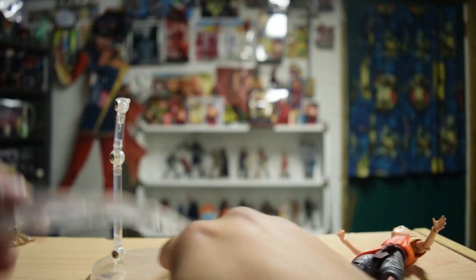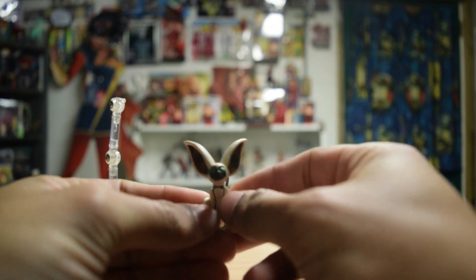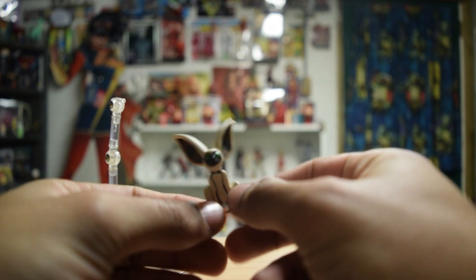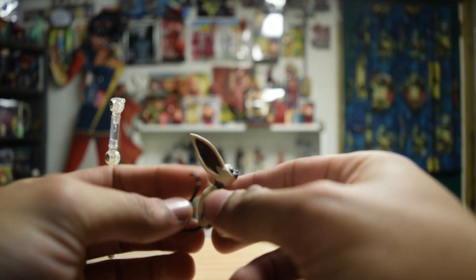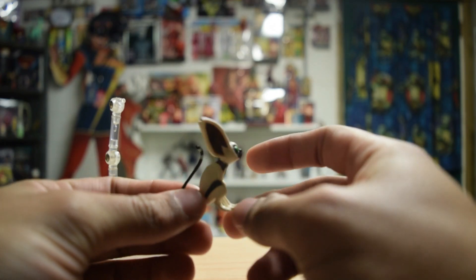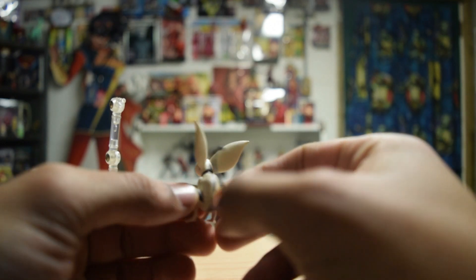With more creative people I'm sure they could figure something cool out. Now Aang — I think both Aangs come with two different Momos. Momo doesn't move much — I mean his tail moves but he doesn't personally have much articulation. You know what I mean? Yeah, it's a nice little Momo.